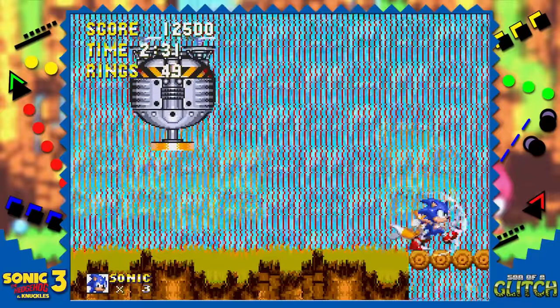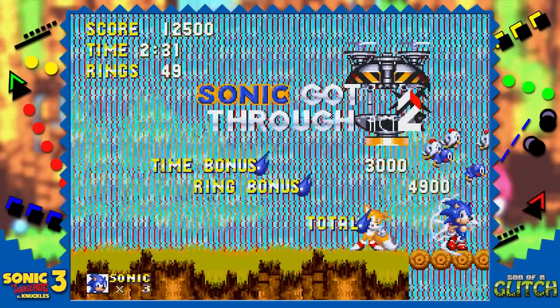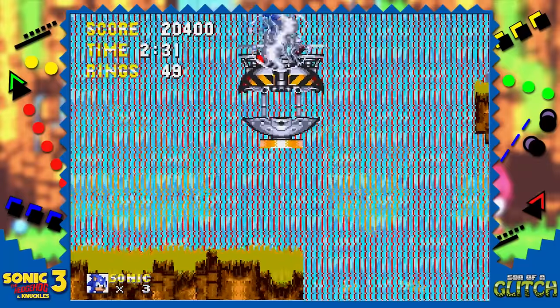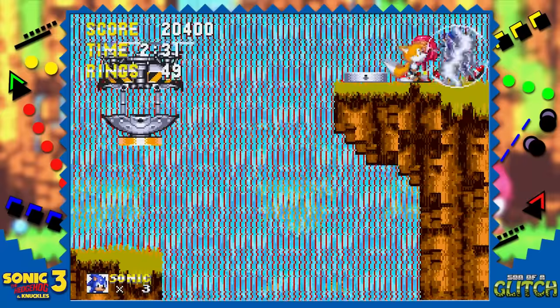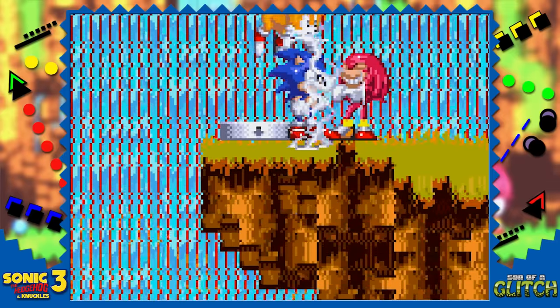Here's a funny thing you can do at the end of Act 2. You'll need a lightning shield — break open the animal capsule as close to the right of the screen as you can. Once Knuckles blows the bridge, jump once to get some height and then double jump to land on top of the capsule. Now it's possible to double jump over an invisible wall and stand right next to Knuckles.